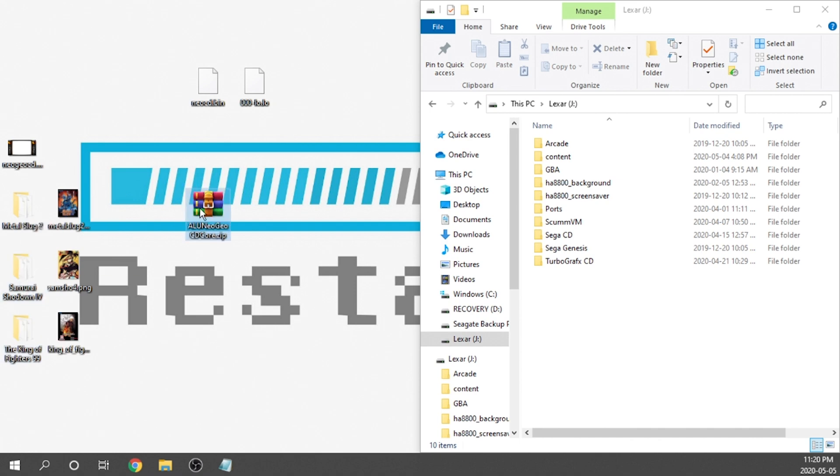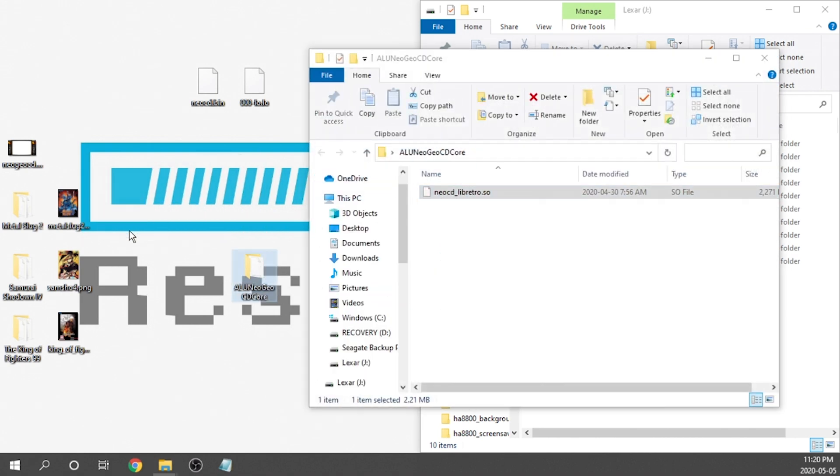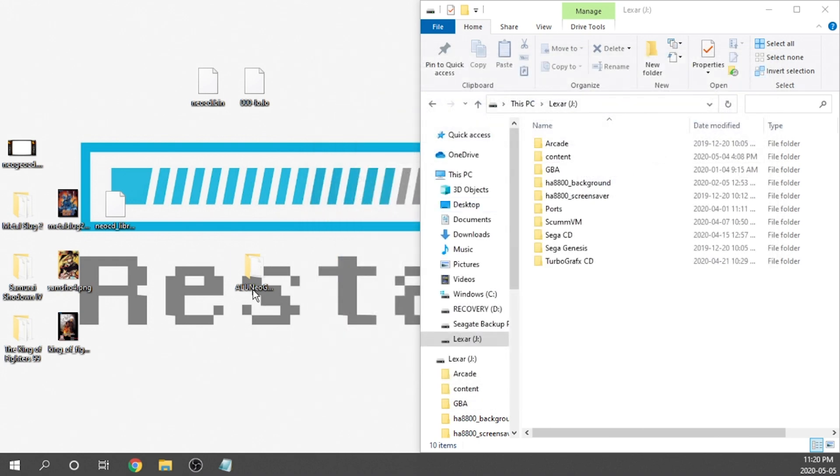We're going to right-click the downloaded file and extract it to its own folder. We can get rid of the zip file because we don't need it, and inside the folder we'll have access to our core. We can go ahead and ditch the folder too. So now we've got everything that we need: our optimized core, our BIOS files, our artwork, and our games. The first thing we're going to do is load the BIOS files onto the USB drive.